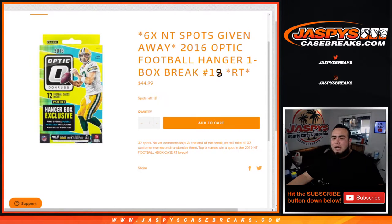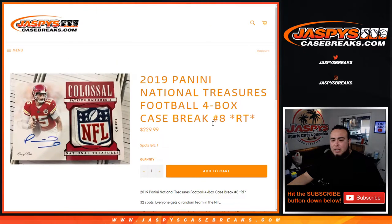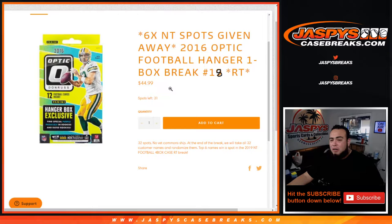What's up everybody, Jason from JaspisCaseBreaks.com. We're doing a quick little filler for NT football. 2019 NT football is down to one spot left. Each spot is worth $229.99. With this filler, it allows you to win a spot while paying a fraction of the price — at $44.99 you get one random team in a quick one-box break.